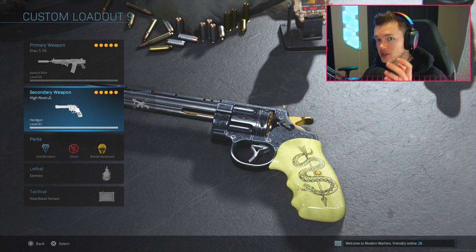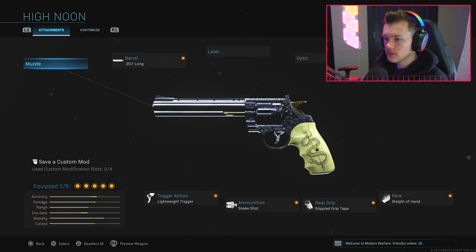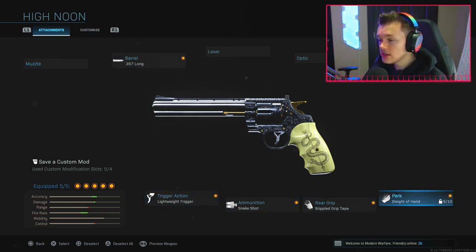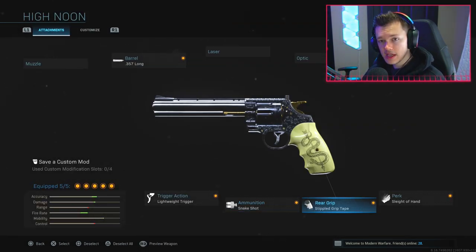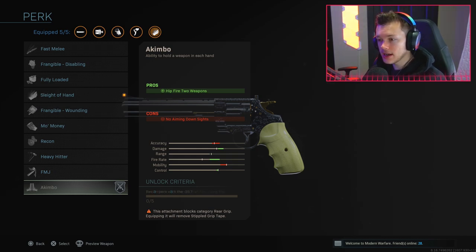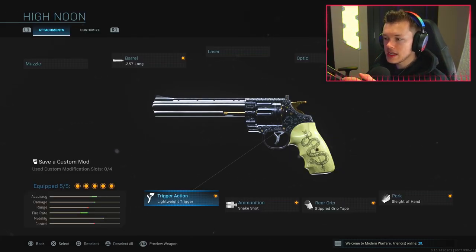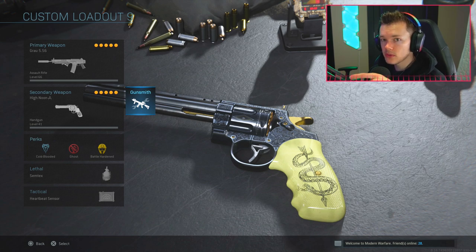I don't actually have a sniper on this class - I have a 357 Magnum as a secondary. You can run the Long Barrel, Lightweight Trigger, Snake Shot - you need Snake Shot. If you're running the 357 without Snake Shot, it just doesn't make any sense. Then you have the Stippled Grip Tape in the rear and you can run either Sleight of Hand or Akimbo. Akimbo is actually just incredibly overpowered and you can take people down very, very fast. I'd highly suggest running Snake Shot Akimbo 357s.